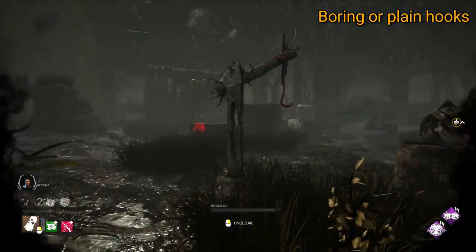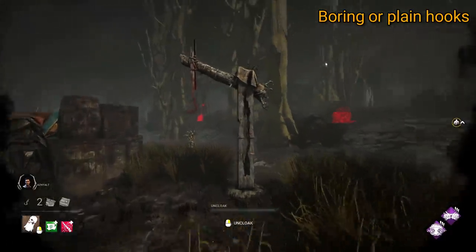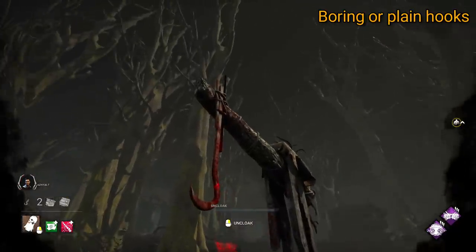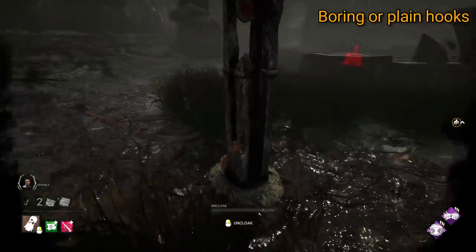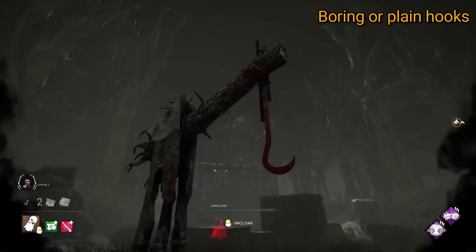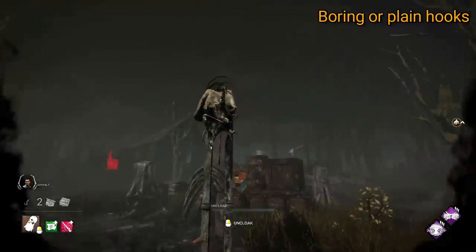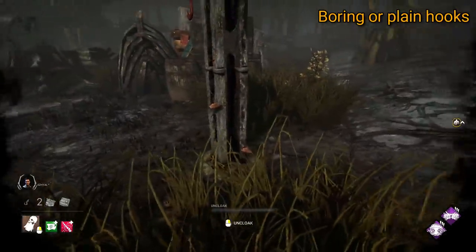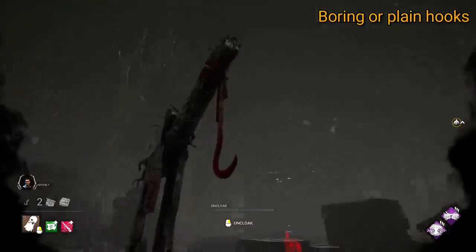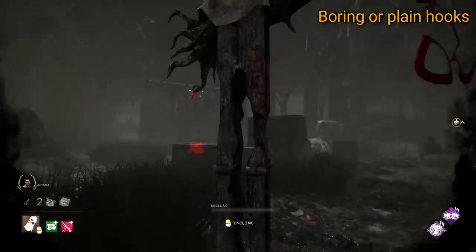Finally for this tier we have Backwater Swamp. In a similar way to Red Forest, I feel there was more effort put into making this hook more fitting for its realm over the three original realms. This hook is kind of skeletal in a similar way, but made out of wood instead. This one is set apart by including just a whole uprooted tree for part of the hook, which is quite cool, held together by this piece of cloth. There are also small elements like bits of fungus growing at the bottom of the hook, which makes a nice blend into the swamp environment. This one is the best out of the more basic hooks.